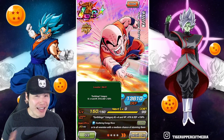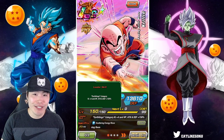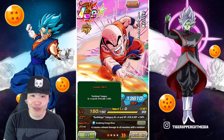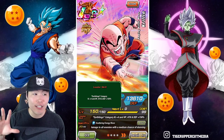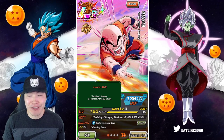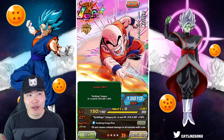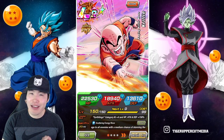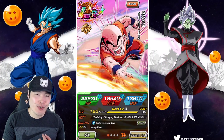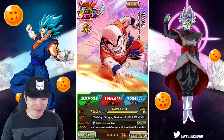Obviously that is an amazing leader skill for a free-to-play unit, but when you actually take a look at the Earthlings category, you'll quickly understand why — because Earthlings is probably one of, if not the worst category in the entire game. It's really bad, but it could still be better than Namekians and World Tournament. It's definitely in contention for worst category in the game.